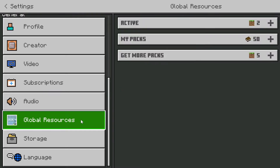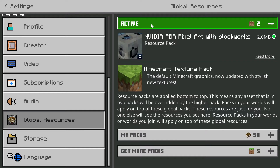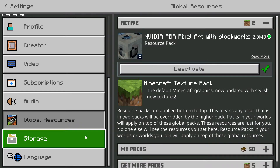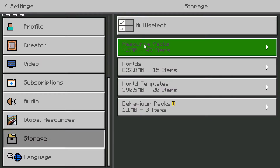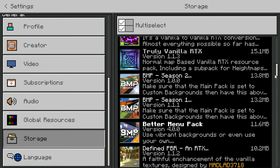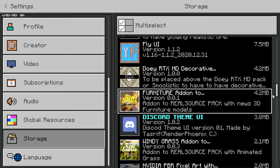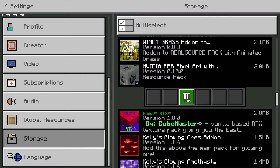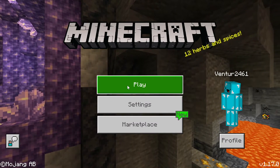If you want to disable it, go back to Global Resources, click on it, and click Deactivate. If you want to completely delete it from your game, go to Storage, click on Resource Packs, look for the NVIDIA name, click on it, and then click the bin icon which will completely remove it from your game.